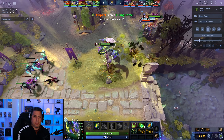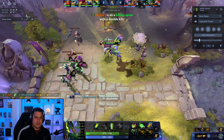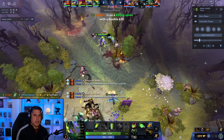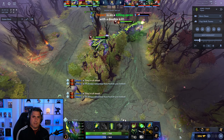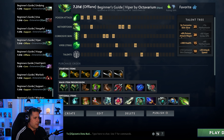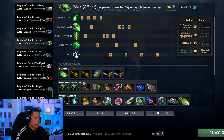Viper offlane is currently pretty high in the meta right now. There's an old saying that goes with Viper: Viper you win the lane but then you lose the game. Viper's mid game is kind of super awkward, but there have been some changes to the way Viper is being played which help accelerate his early game and make his mid game a little more solidified. Basically the way Viper is being played right now from the offlane is you're taking some stats up front, a mango, maybe even another mango, but you're going double Wraith Band.